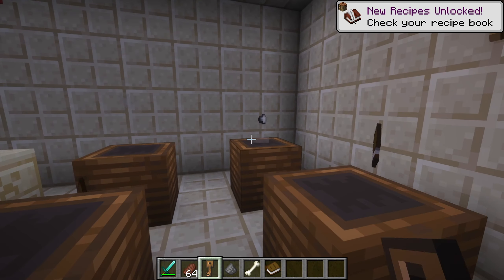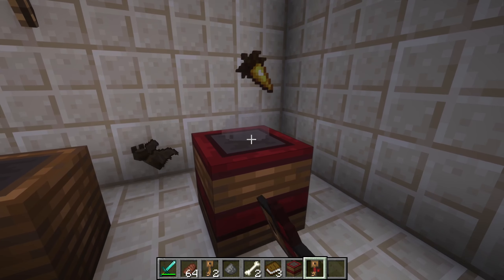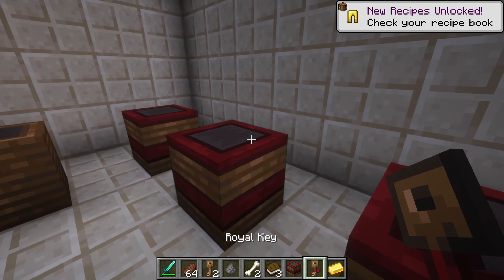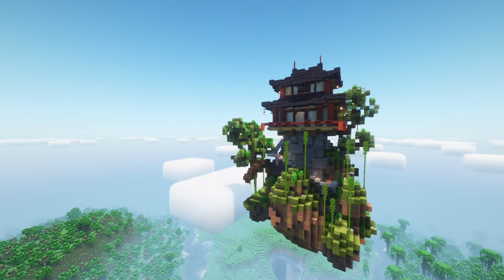There are rare and common chambers, each requiring its own type of key, which can occasionally be dropped by the new mobs. Once opened, the chambers give a random configurable loot item.